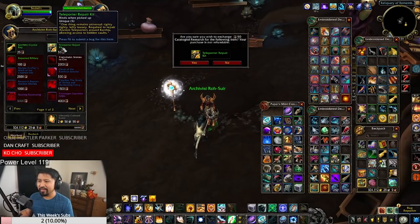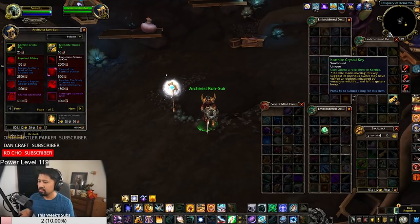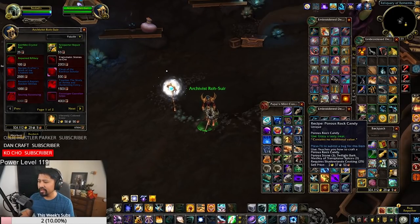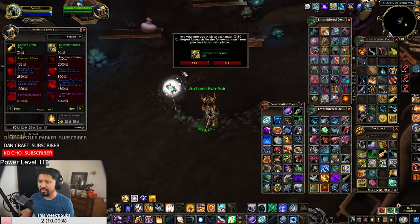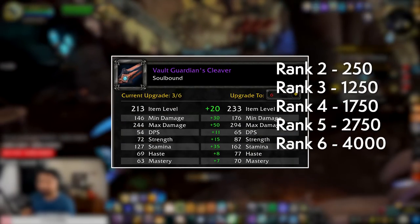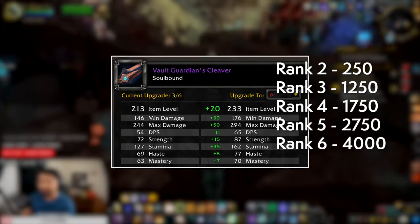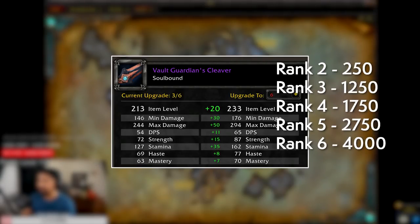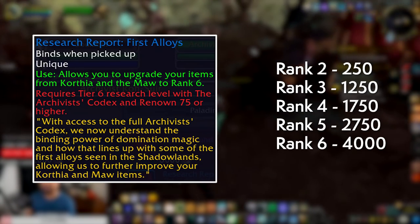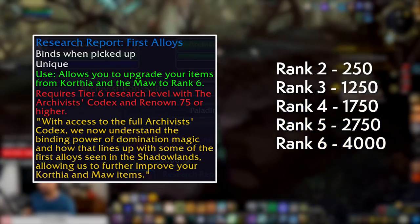To upgrade this gear, questing in Korthia unlocks a new faction called the Archivist's Codex. This NPC wants relic fragments found throughout Korthia — from daily quests, rares, treasures, and mobs — and you'll eventually unlock a tracker for them. Turning in fragments earns reputation and a currency called Catalog Research, which you spend to upgrade gear found in Korthia and the Maw. Upgrades get progressively more expensive; leveling one piece from rank 1 to rank 6 costs 10,000 research.